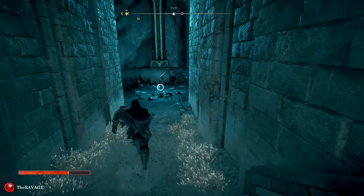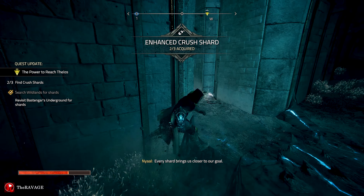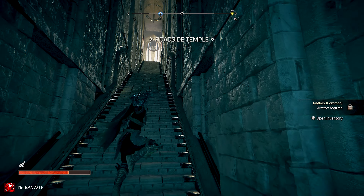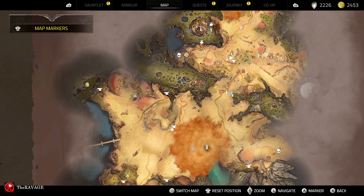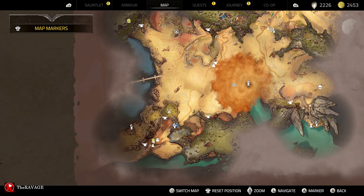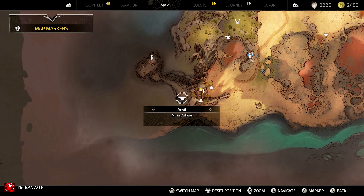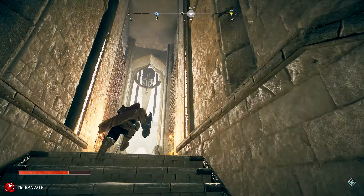That's where the shard is. Got the second shard! Now I have to go back to Bastiongar. So we are here — we could go to this anvil and teleport to this end. Let's see.